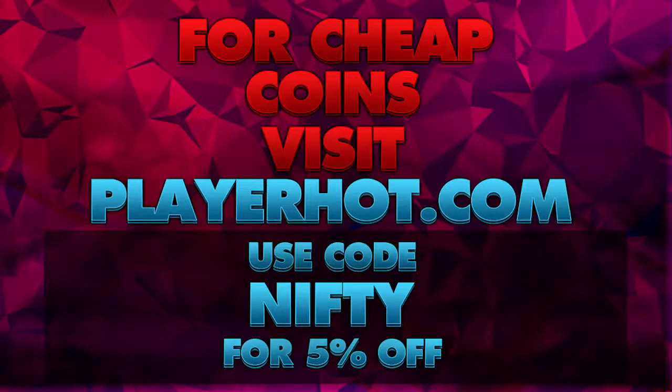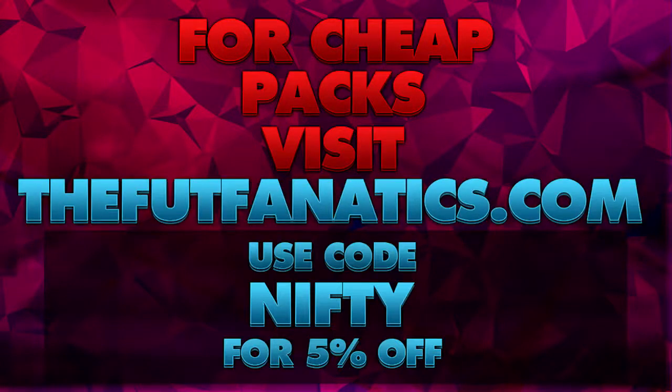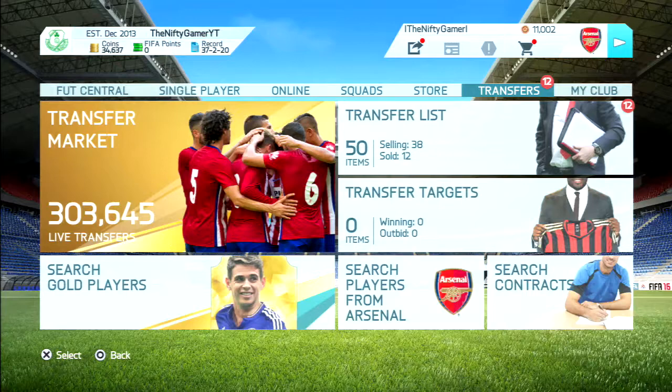If you want to buy some super cheap Ultimate Team coins, check out playerhot.com and use the discount code 'nifty' for a discount. If you want to buy some Ultimate Team packs online, check out thefootfanatics.com and also use the discount code 'nifty' for a discount as well.